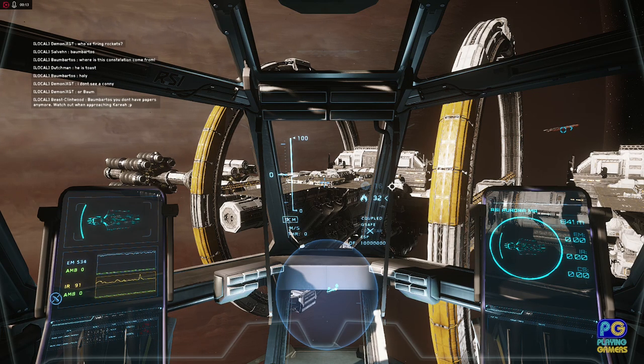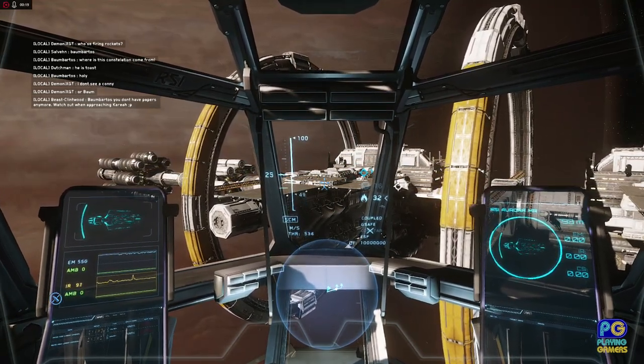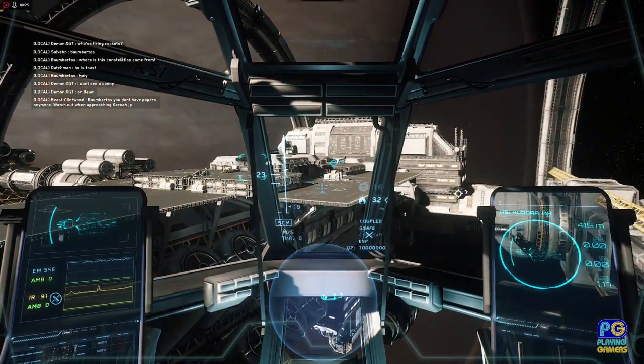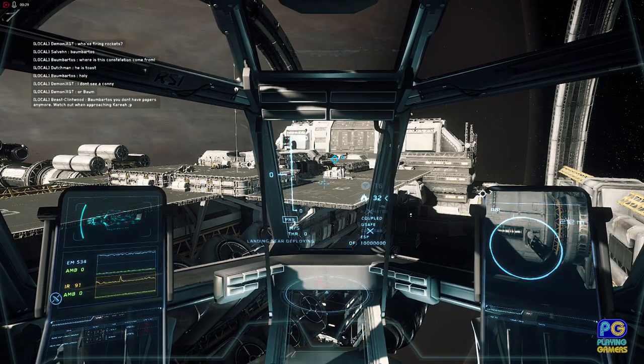You can see ahead of me I have my landing pads. The first thing I need to do is approach the landing pads and when I get relatively close I'm going to slow down and press the N key on the keyboard, which lowers the landing gear.